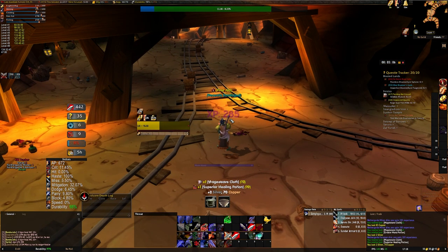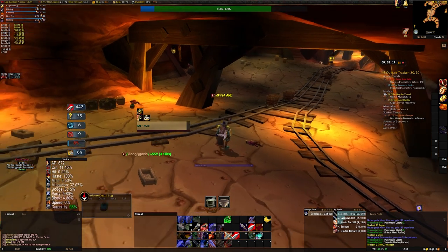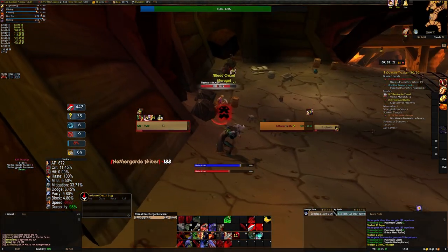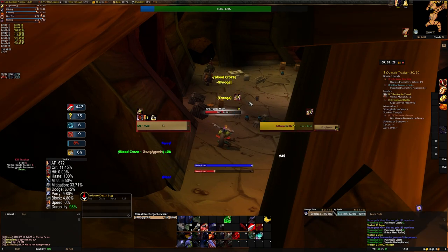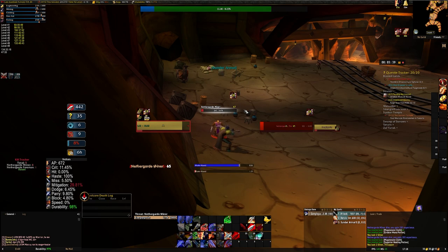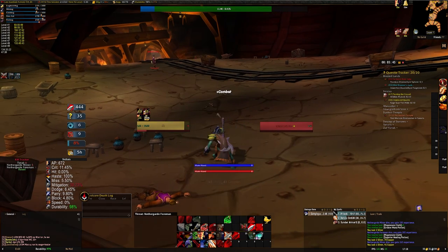Let's start with the mobs themselves. There are only three mob types in here that you're going to be farming: the miners, the foreman, and the engineers. The miners make up the majority and they are the ones with the Sunder Armor effect — they are otherwise very simple basic melee mobs. The engineers and foreman don't really have much worth mentioning other than the fact that they don't have the Sunder Armor effect, meaning you can time it so that when your Sunder Armor stacks need to fall off you go and kill a foreman or engineer, using that time productively so you don't have to stop grinding.